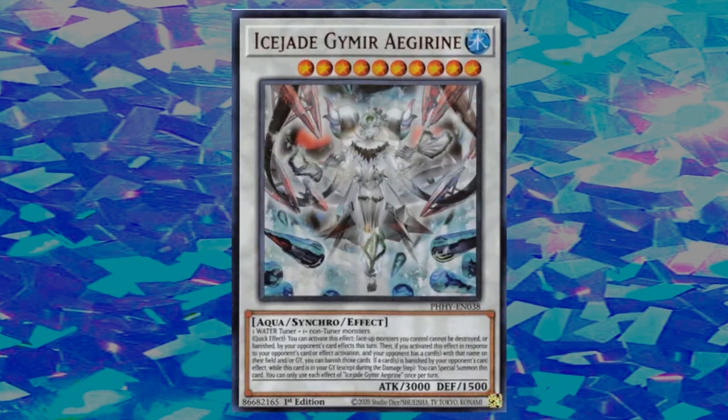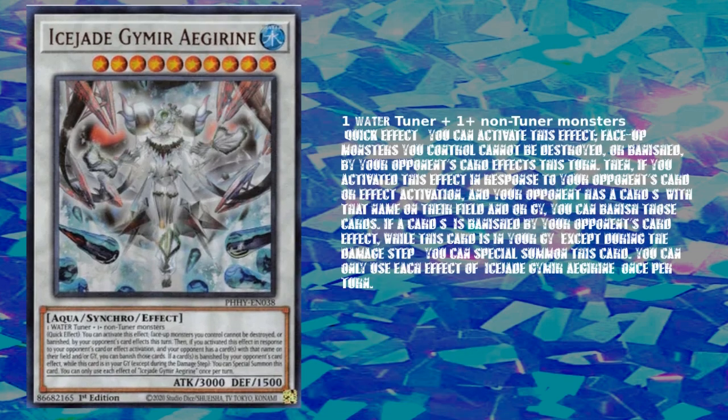Anyway, getting back to this Ice Jade monster — it comes with a particularly interesting effect, especially in a format where Raigeki is at three and Dark Hole is at three, but no one runs them because most decks have outs to general destruction. Let's read the card effect: one water tuner plus one or more non-tuner monsters.